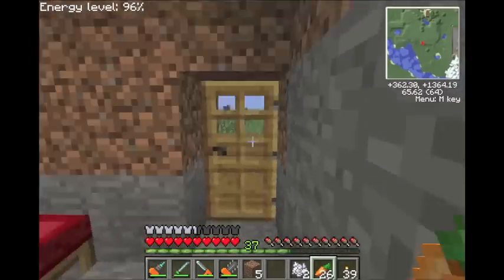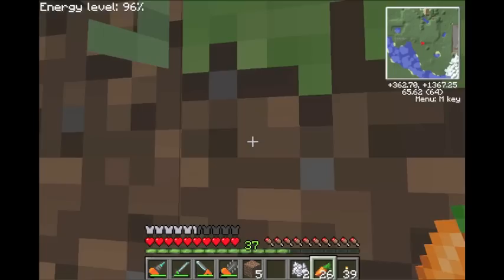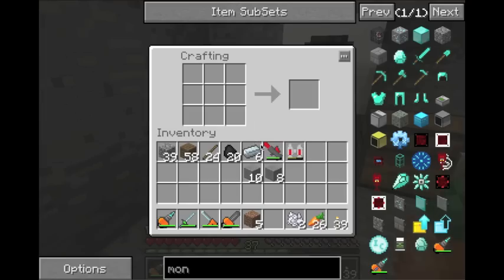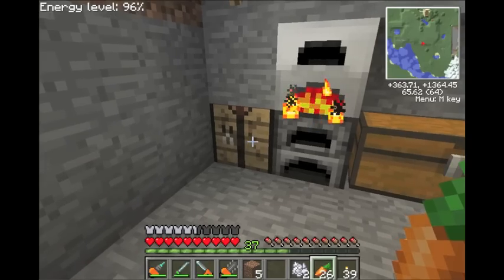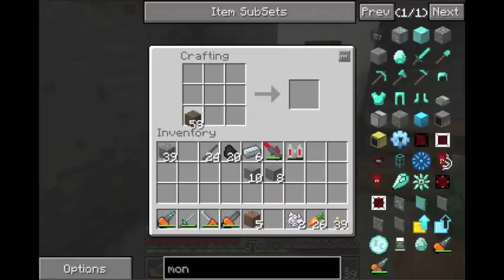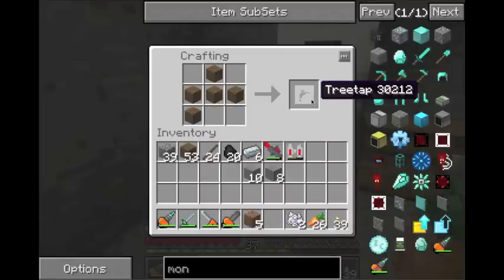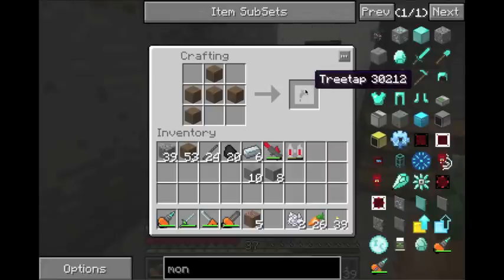So we made some refined iron. We have our rubber tree out there, and we need that resin — you can't get far without it. You need one of these — it's called a tree tap. They break really fast and only last a short amount of time. So as soon as you can make an electric one, I recommend it, because then you can just charge it with a generator, which you'll eventually start getting power for.